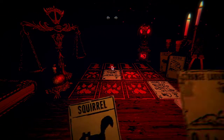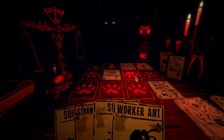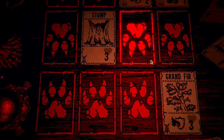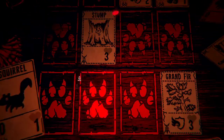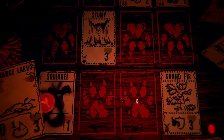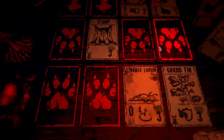The sigil fights — this gives all the bug sigils on his side of the board, the airborne sigil. Okay, and he has a bee there, and a stump blocking the way, and a one-two bullfrog. Let's play this strange larva. I'm going to play it here. I'm going to hope it turns into something strong, because otherwise it's going to get killed by a bullfrog.